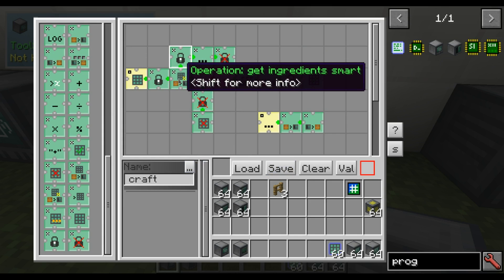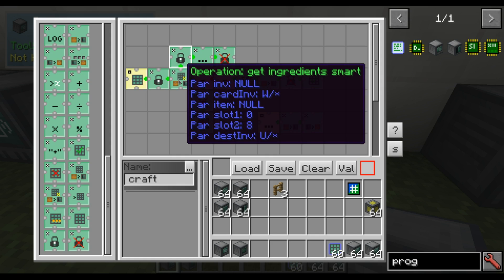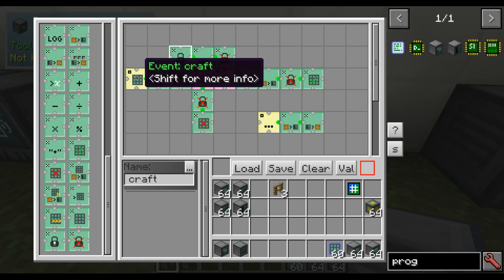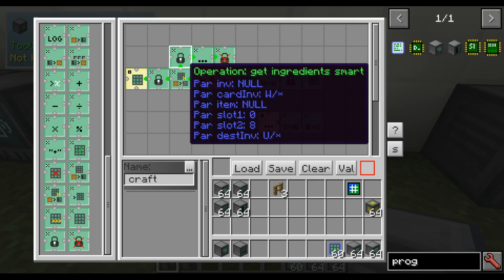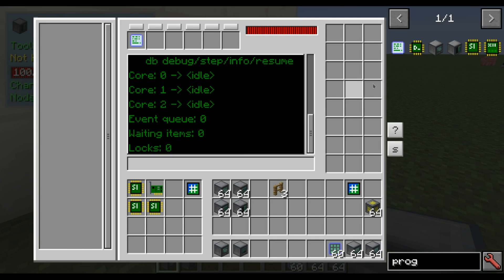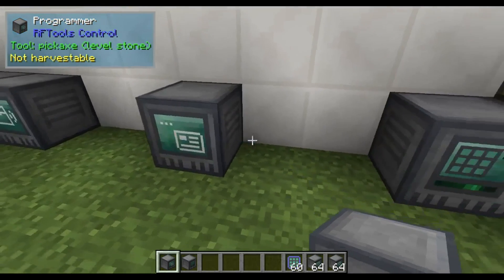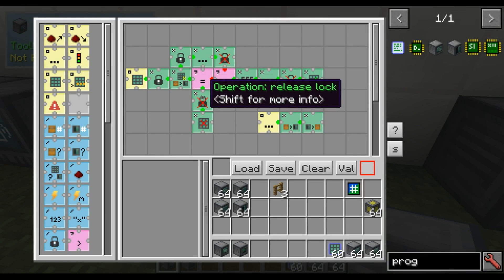And then we get ingredients smart. This tries to get ingredients from the storage based on the current recipe, from what is requested, and it will try to put the ingredients in slots 0 to 8 of the processor — that's these slots, because we allocated them to this card. This only works if the ingredients are all available; otherwise nothing happens.